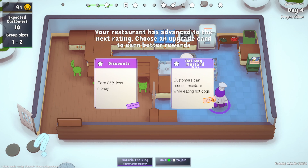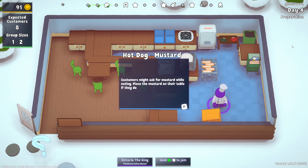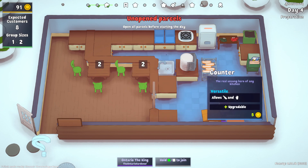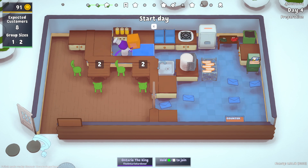So we have discount. We're going to go money. What this does now — you see where it says hot dog, mustard, it has minus 10%. Before, it gave you a number based on not a number of groups but a number of groupings of groups. But here it gives you a solid 10%, which means you're going to get 10% less. So that number 10 is going to go down to 9 — actually it went down to 8, which is interesting because 10% of 10 is 1. You see where it says group sizes 1 to 2 and it says expected customers. It says customers might ask for mustard while eating — place the mustard on their table. So it means you can't put mustard on the hot dog; you have to place it on the actual table. We're going to take — oh, it's so cute — and you only have three of them because they are reusable.